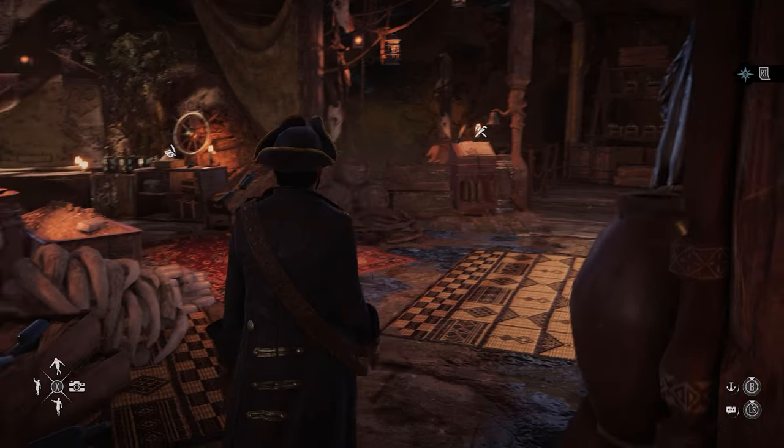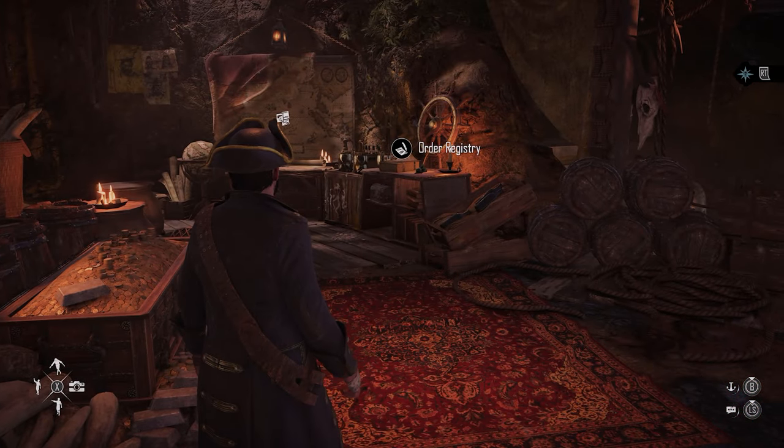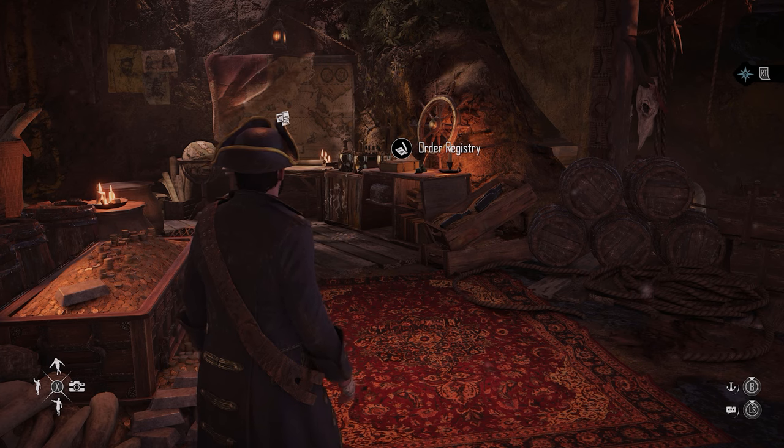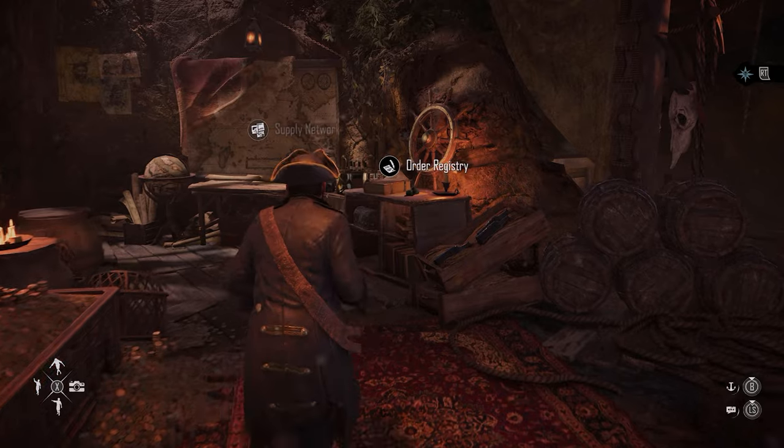So this is the Helm. Your office might look slightly different — it upgrades as you go through. It's basically a supply and demand mini-game where you are told that certain places want certain things, you need to make it, and that's it. In order to get the supply, there are a few different options.